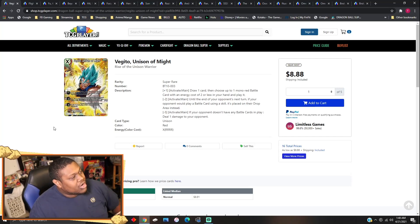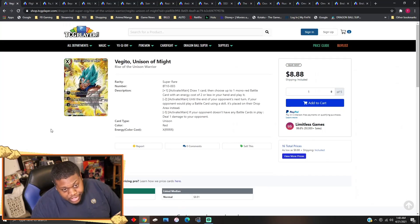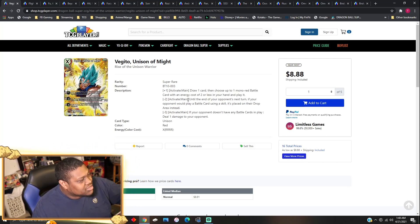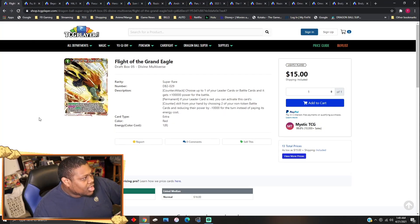I talked about Vegeto before — the Unison of Mine SPR version — but let's go over the SR. The SR version is about eight bucks right now. I think this card is really good for King Vegeta next set, or just in red decks in general, because it really counters blue Baby Vegeta. Its minus effect means anything they attempt to counter goes to the drop area and isn't actually being played.